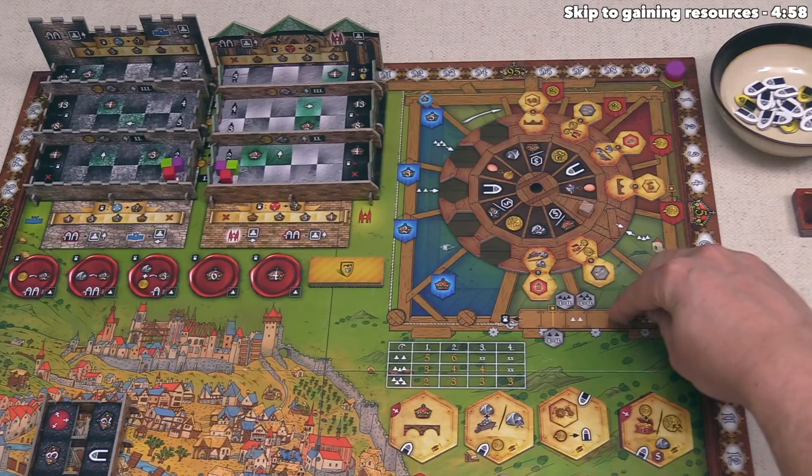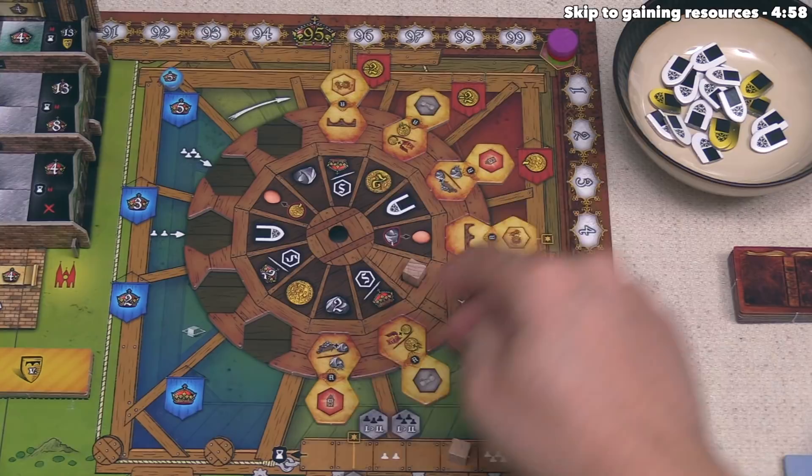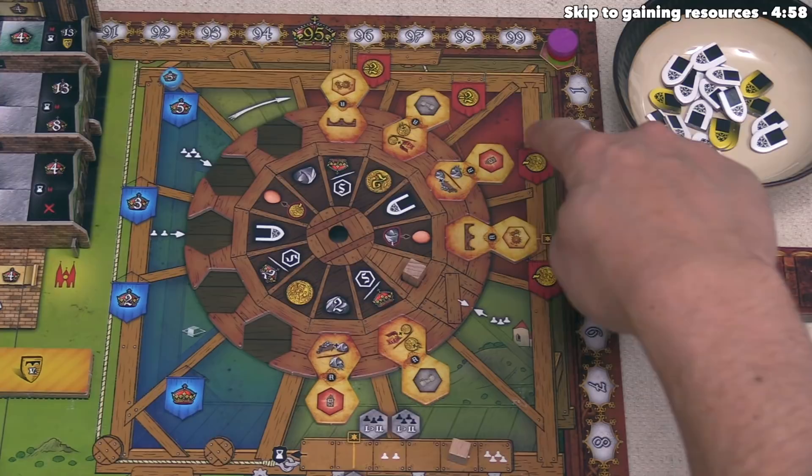I think it's time to start playing. We are going to play as the purple player, who is the starting player. We now have to choose one of the six action tokens. If we take one from the red area, we will have to pay the indicated penalty in coins.